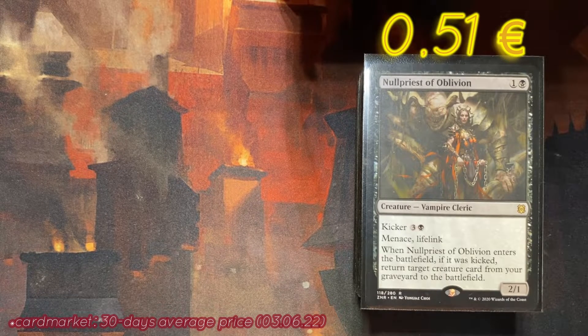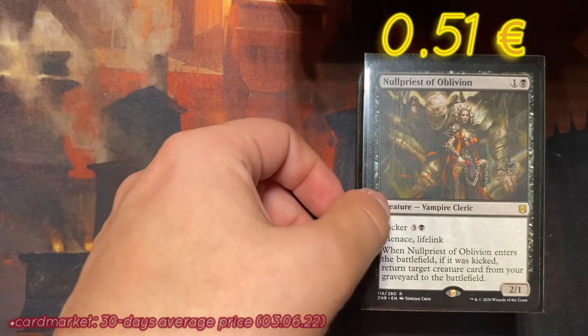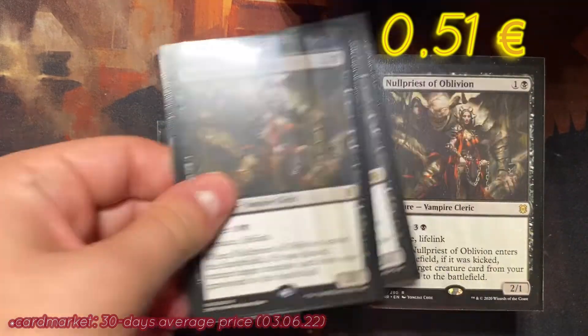The first card is Null Priest of Oblivion, for two mana — one colorless, one black. It's a Vampire Cleric with Kicker, which is the ability from Zendikar Rising where you pay additional mana. In this case it's four extra mana, so in total you spend six mana to activate the ability: when this creature enters the battlefield, if it was kicked, return target creature card from your graveyard to the battlefield. It's really expensive at six mana, but for two mana it's a solid creature with Menace and Lifelink. We have four copies.